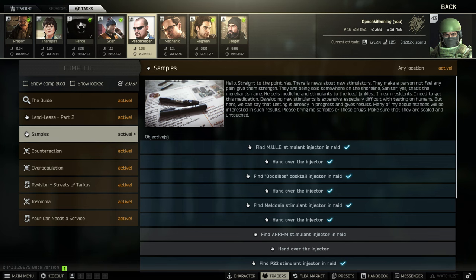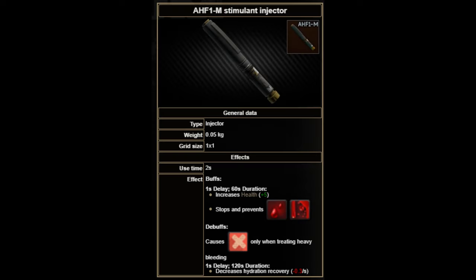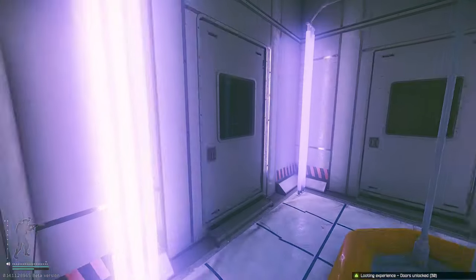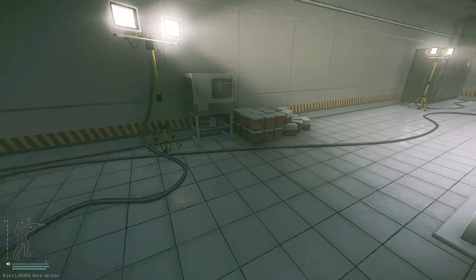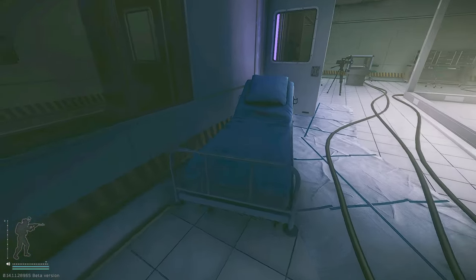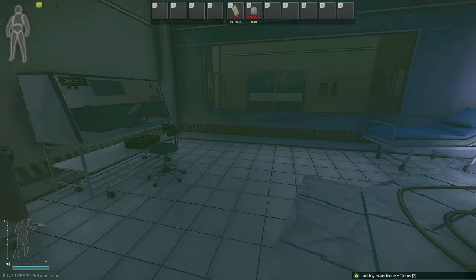Next up, we have Samples. This one seems very easy, except it's not. You have to find a certain amount of stimulants in raid, and the AHF1-M and the 3BTG are just so annoying to find in this game. You can find them in med cases and stuff like that, but they're so inconsistent to find that way. You can sometimes find them on scavs or spawn with them on your player scav. However, the only consistent ways are to get the black keycard and go to Labs and open the black keycard room, or Sanitar and his guards usually have them. So you either have to kill a boss or go to Labs with a keycard that can cost $8 million.